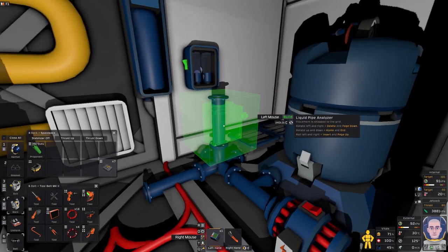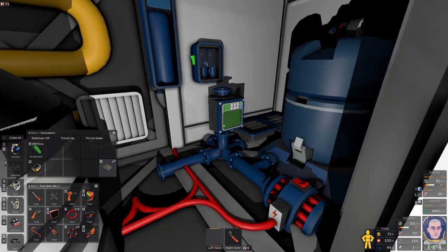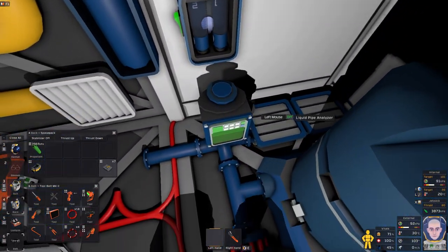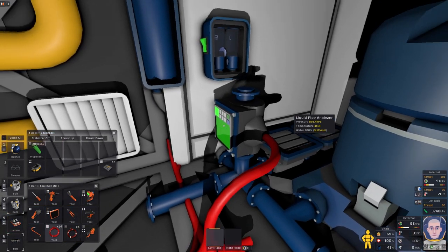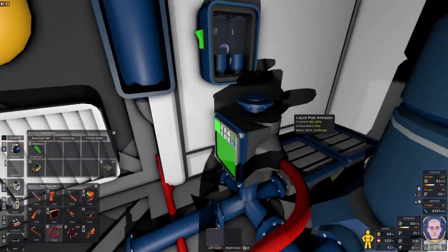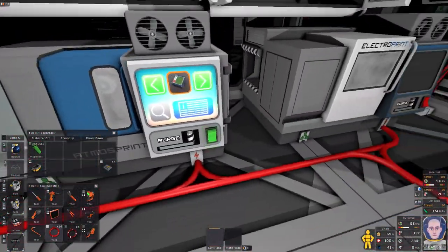There we go. I should just be able to stick that on there — and no, regrettably I do actually have to power this one. That's a scam. It's a bit janky, but it did fit. Let's turn that on. Temperature is 311 Kelvin. It's all water, and the pressure is actually fairly low — we need to get some more ice. But the temperature is very high: 311 Kelvin — that's like 40 degrees Celsius. That is not ideal.